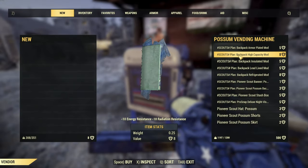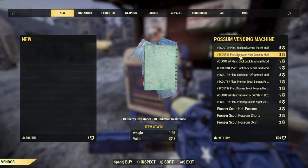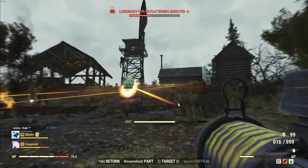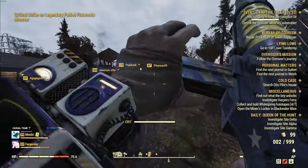The rewards you can get from turning in possum badges to the possum vending machine are absolutely amazing. We just picked up the high capacity backpack mod and that adds an extra 60 pounds to your carry weight. The world event that you're going to want to look for is called Campfire Tales and it happens over at Camp Adams.